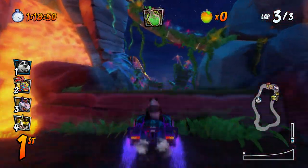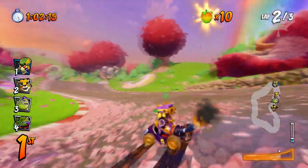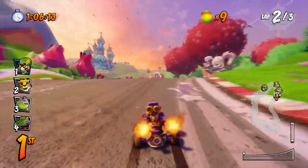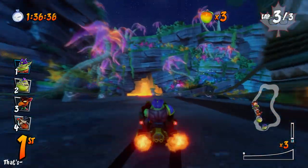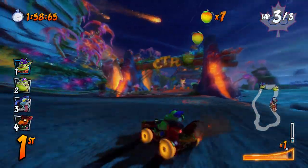But the actual physical design itself has nothing to save it. You could argue there are tracks like Cocoa Park, but those are short in time and kind of narrow, so it allows for some chaos. But Inferno Island is wide, long, dull, and ultimately just a more boring Crash Cove.